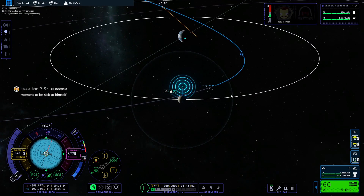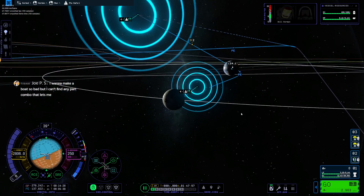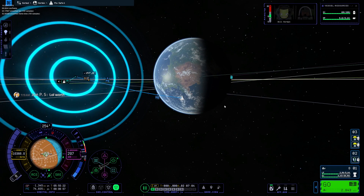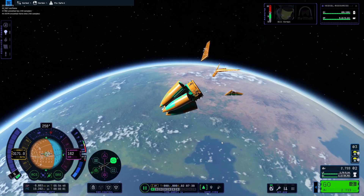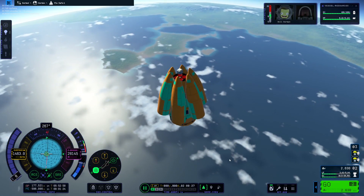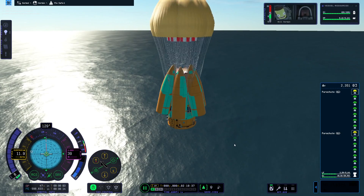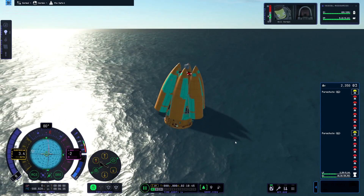Getting back is not as simple as just burning straight towards Kerbin. We can go a little faster. We need to go straight towards the target — I think a water landing is fine. We need to get rid of those wings. Now we're headed straight down, hitting atmosphere. We've got our parachutes. There we go.